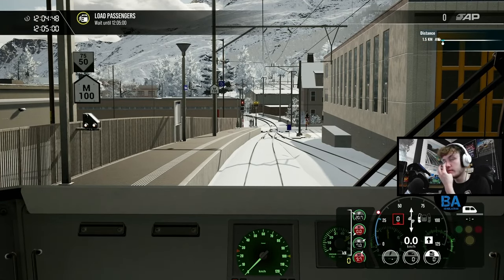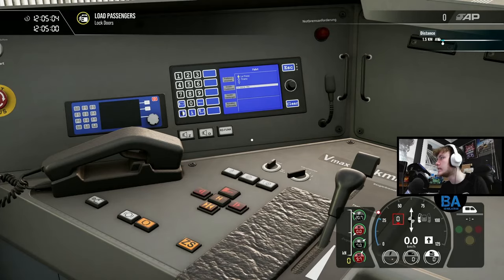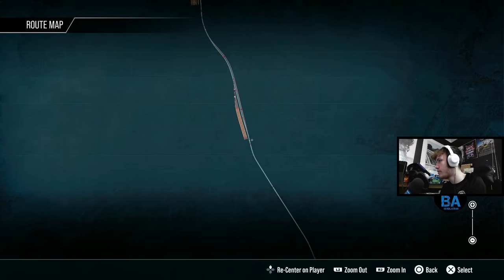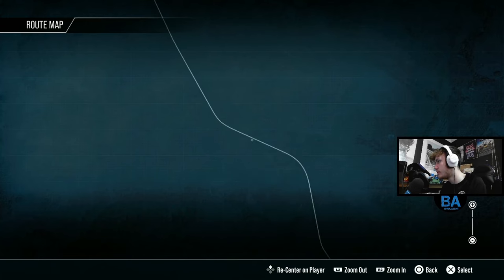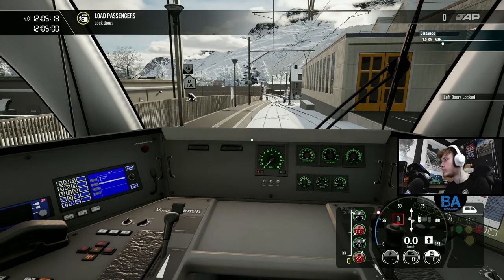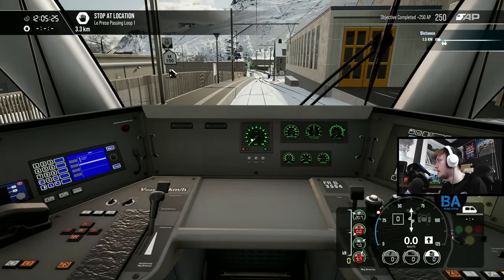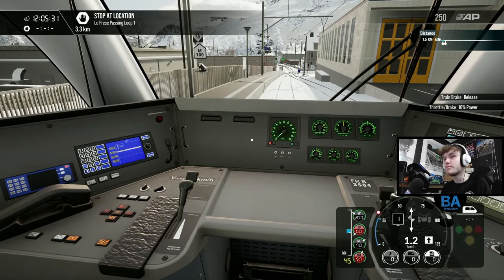This is technically the first route in the game which goes into Italy. We've got lovely weather as well. We're calling at La Prese and Tirano, so we've only got two stops. We're waiting for an objective-controlled departure - let's get the door shut. Now it's green, so we're off and begin our journey.